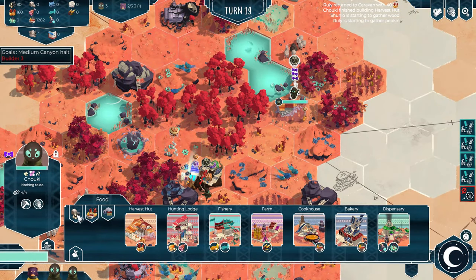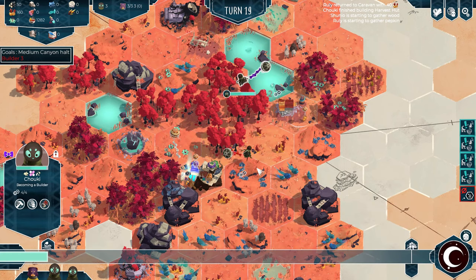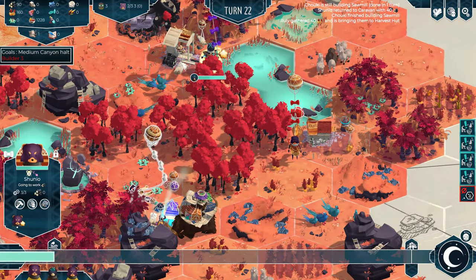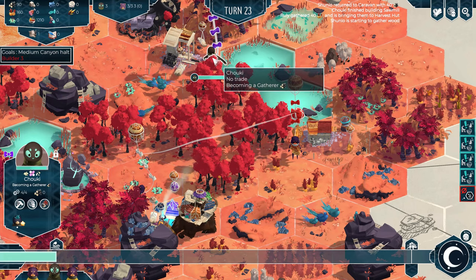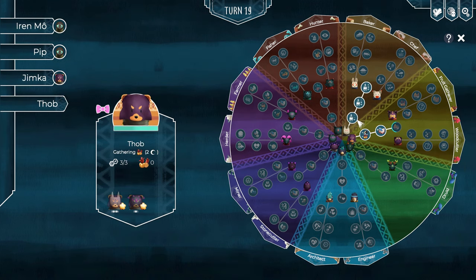Wood is easy to come by in this game, but just as with pumpkins, each hex will eventually be exhausted of its supply. You should build a sawmill next to several hexes with trees, which will be a draw point for the resources instead of the caravan and will provide experience points for the pupil working there. You can specialize your pupil — who will first be just a picker — as a woodcutter and further improve the resource collection.